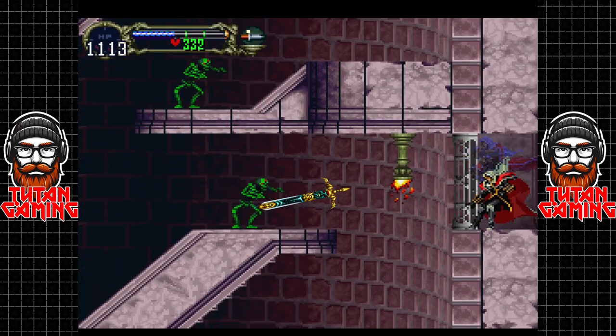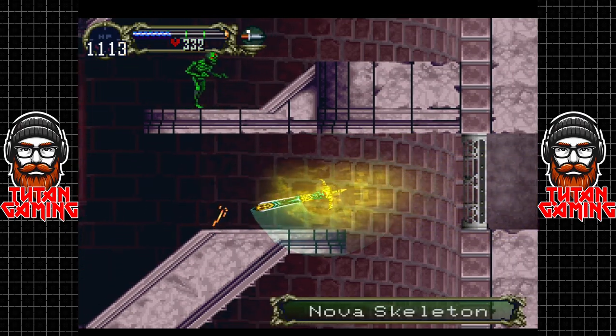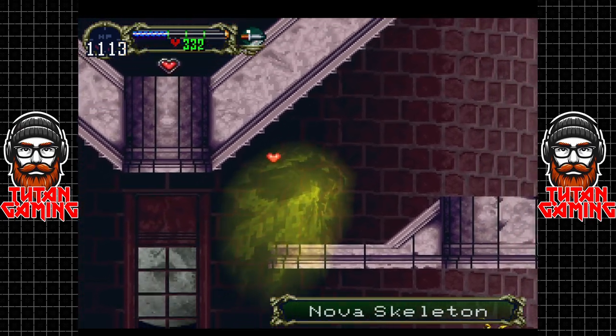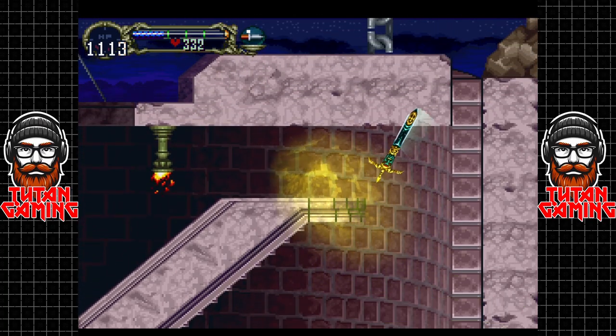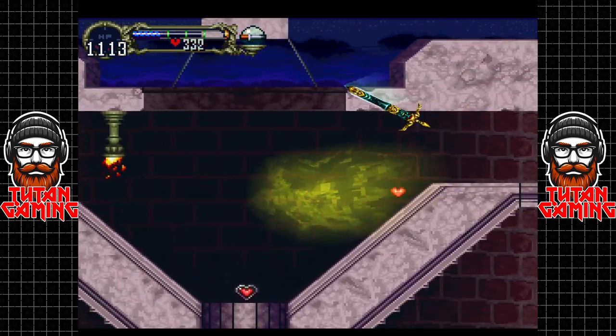Let's get out of here. These Nova Skeletons are still no joke — they will really lay the hurt on us if we give them the chance. Good news is we're not going to give them the chance.